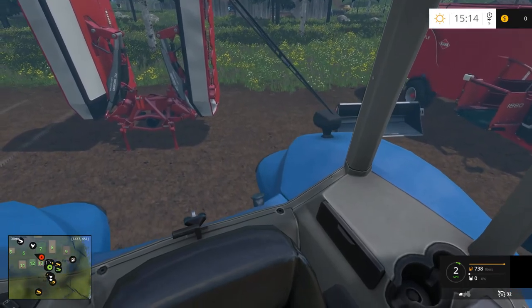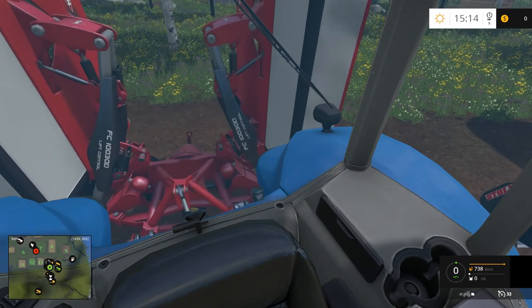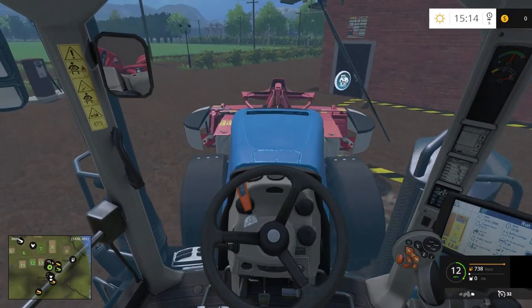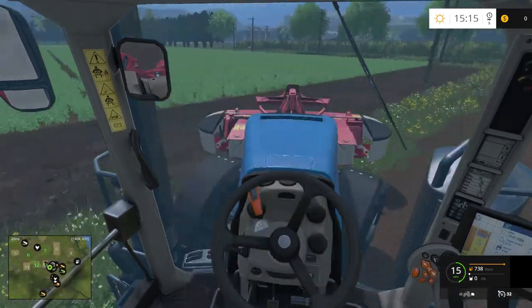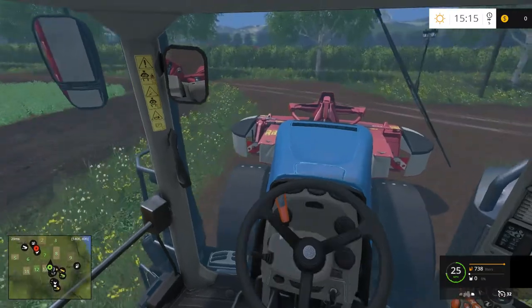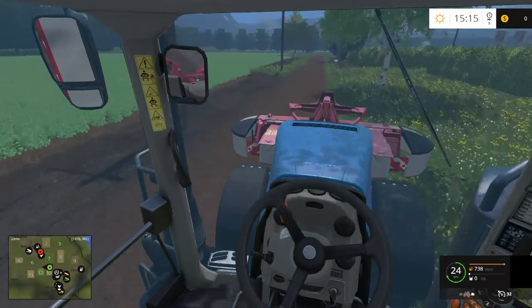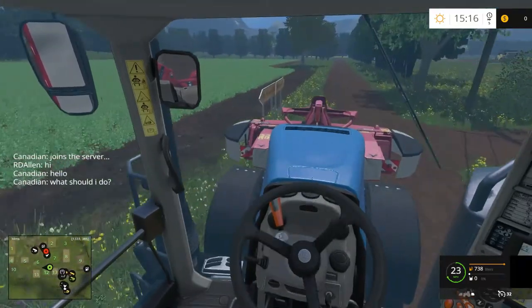We're going to mow some grass here, we'll find out. I can't remember which button is which when I turn my steering wheel — I've got my attach button on the steering wheel, so if I turn it 180 degrees it's on the opposite side. We're out by the farm here, at least have a small grass field anyway.